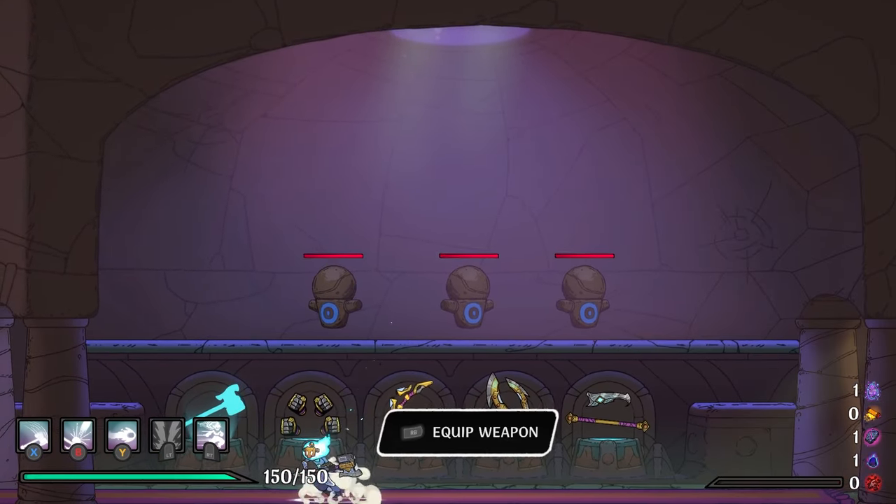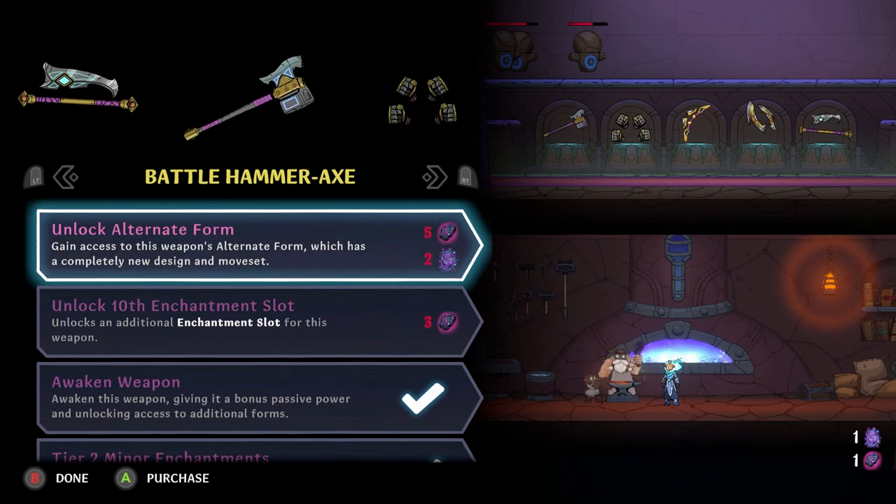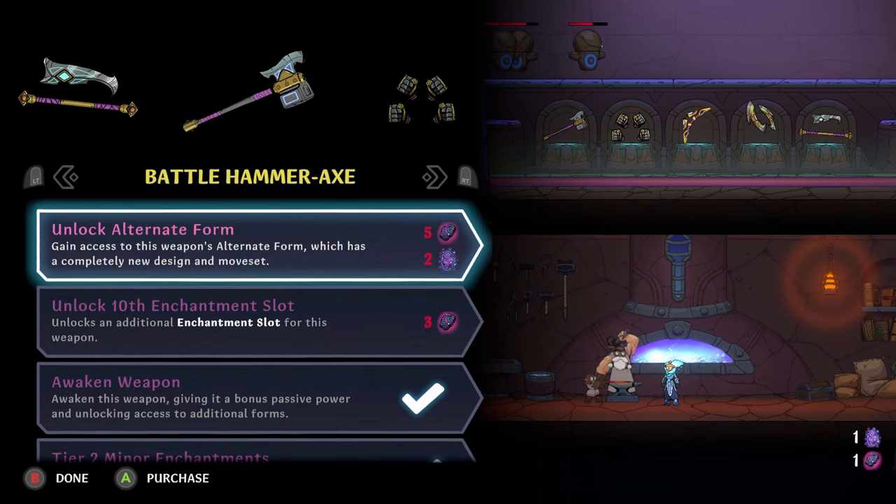So is there a way to transform this? I unfortunately still have to unlock the alternate form with two of these and five of those.